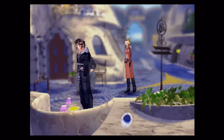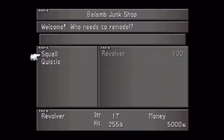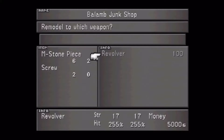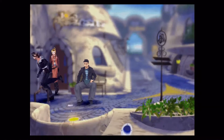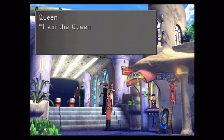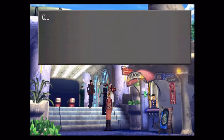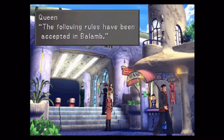Here's a Thunder draw point. I'm going to draw on Squall. If I remember correctly, the amount of spells you get from a draw point is based off of your magic stat. So the higher your magic stat, the more copies of that spell you should be able to get.